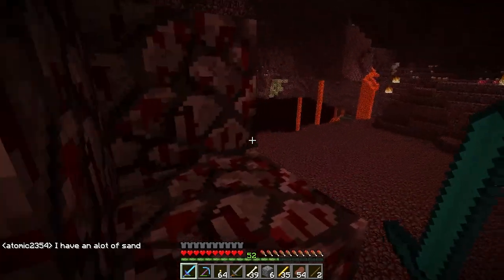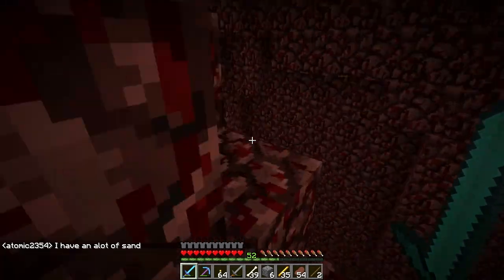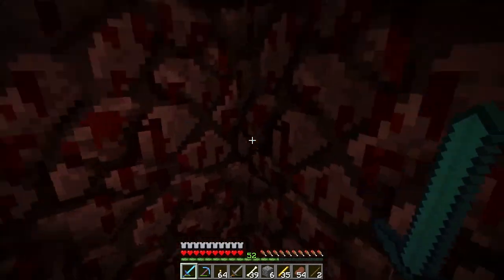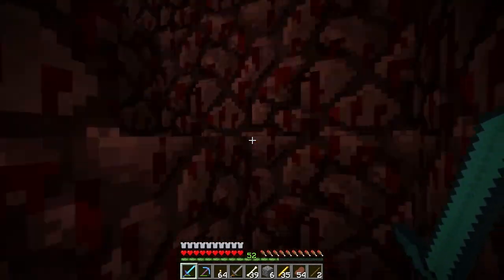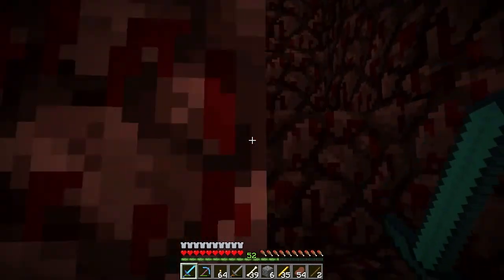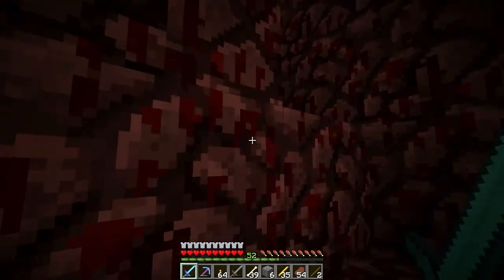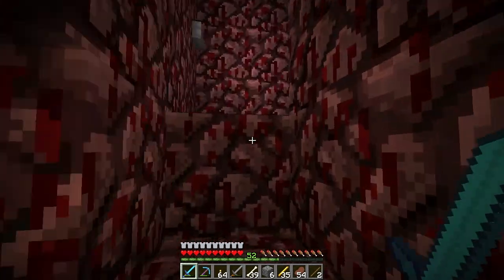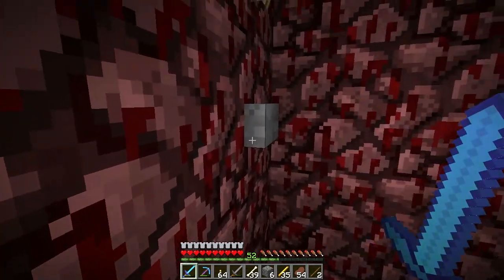It's gonna knock out half my damn bridge - I really need to fix this. Next time I come down that's probably gonna be like half gone. Stupid ghast spawning right there. Another thing I'm gonna hunt for is glowstone, because I'm gonna use a lot of it in the new build - glowstone is just awesome like that.